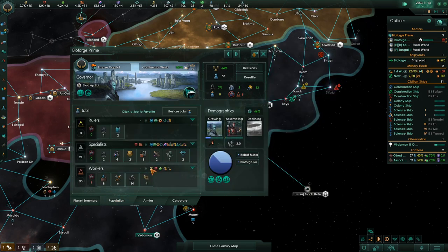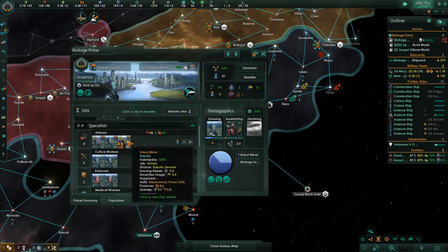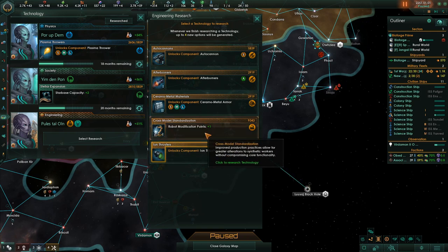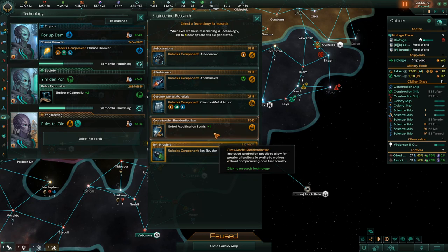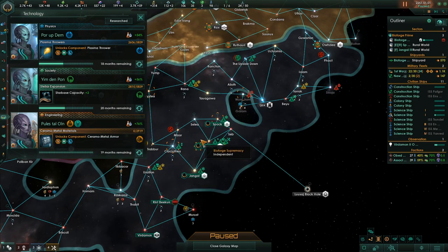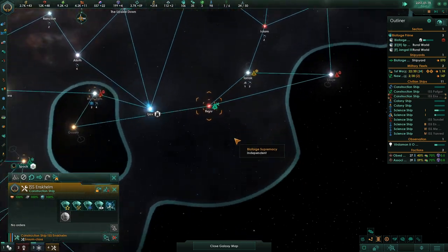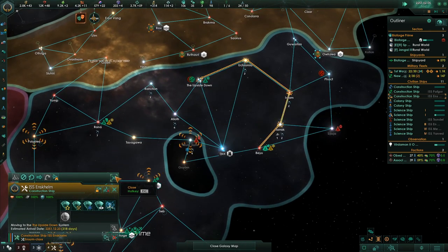We have a robot miner working as an artisan because we got the technology to let robots do regular jobs now. Here are the robot modification points. I have no other Voidcraft research options right now. Let's get the armor. I still have a genius working, so just keep doing that — keep doing what you're doing. It's at 76%, that's nice. This guy needs to stay here for this construction, so he's going to go park up there.